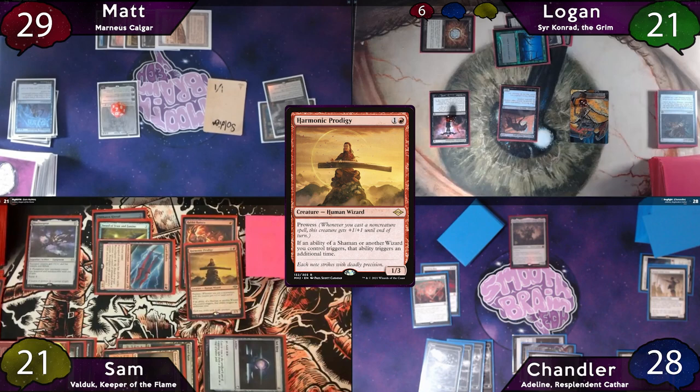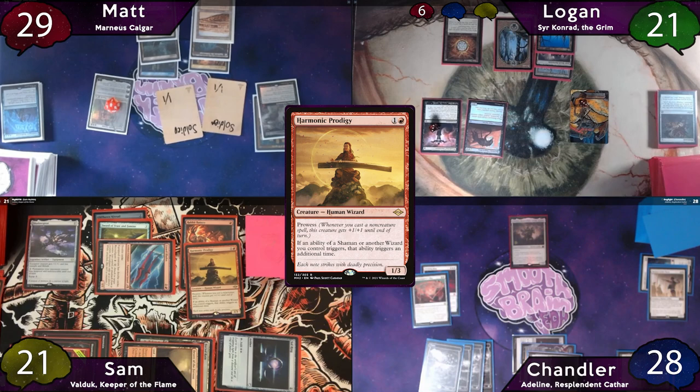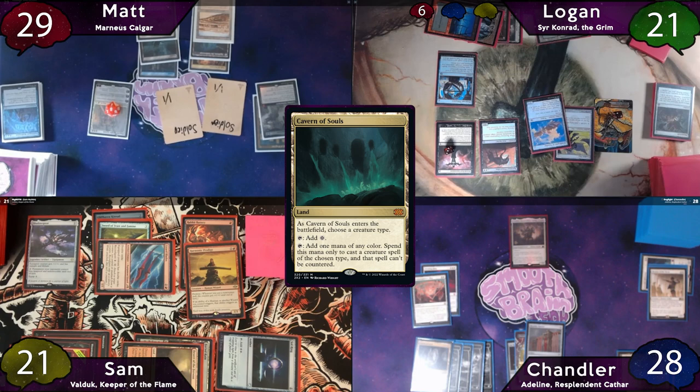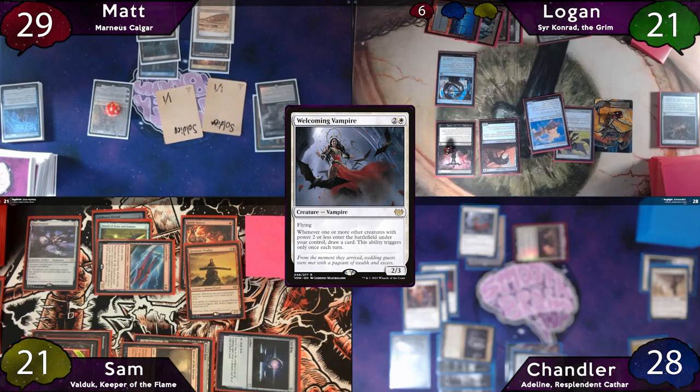Bloodchief's Ascension also comes online. On Matt's turn, he plays a Basic Swamp as land for turn, upticks Elspeth, and passes to Logan, who plays a Swamp, casts a Leadenmere and an Ornithopter of Paradise, then casts Perpetual Time Peace, and passes to Chandler. Chandler shares his draw step with Sam, plays Cavern of Souls naming Human, casts Swiftfoot Boots and a Smuggler's Share, then a Welcoming Vampire, equipping the Boots to her. He moves to combat and swings Adeline at Elspeth, creating 3 1-1 tokens attacking Sam, Matt's Elspeth, and Logan.